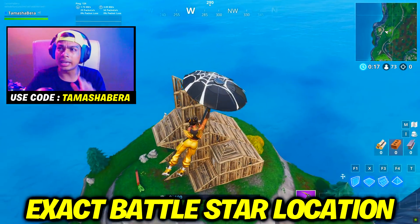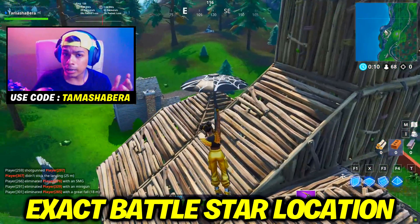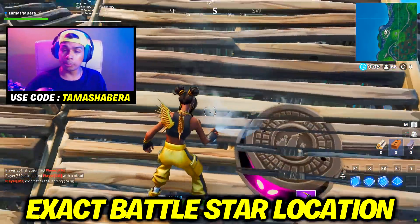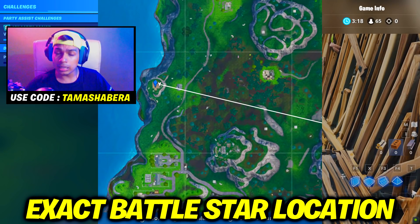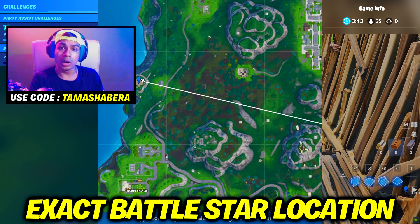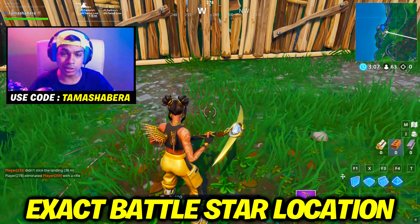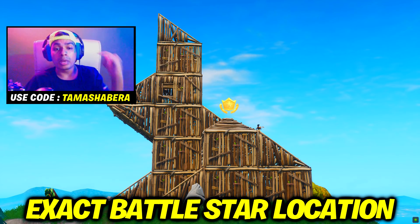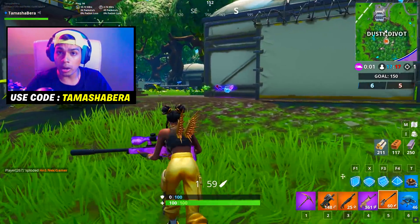There's a 99% chance there's going to be a battle star at this exact position — where I'm spraying and dancing right now. You need to go to the wooden rabbit, which is located next to Pleasant Park, next to the big pirate camp, and next to Snobby Shores. Once you get to that wooden rabbit, the secret banner or battle star will be on its back or down below — Fortnite sometimes changes the exact placement, so keep an eye out.